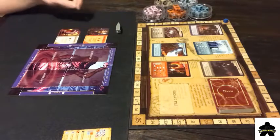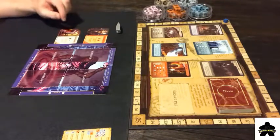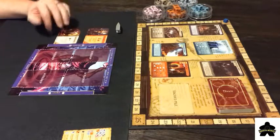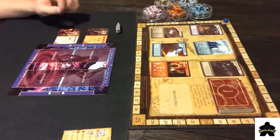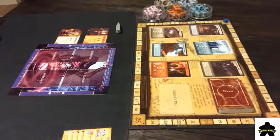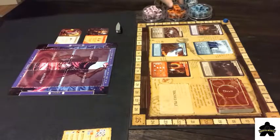So in this case, I have a pyromancer, which does some abilities with some fire dice, which I'll get into in a second. And I also have an earth enchanter, which helps give me some tokens of the earthen variety. Also to set up for a player, the player gets one of each element of die. So there's earth, fire, wind, and water.